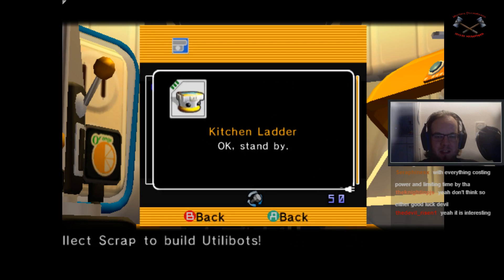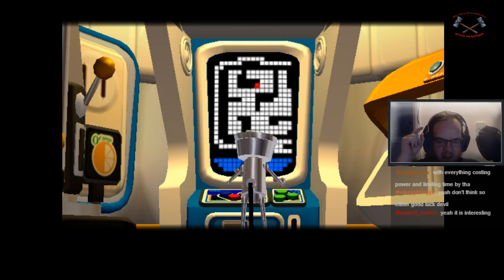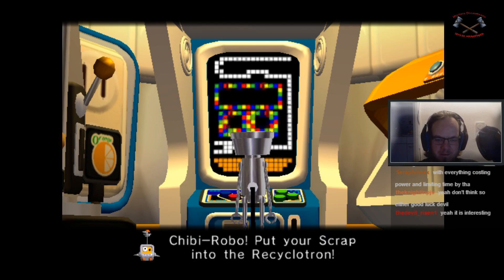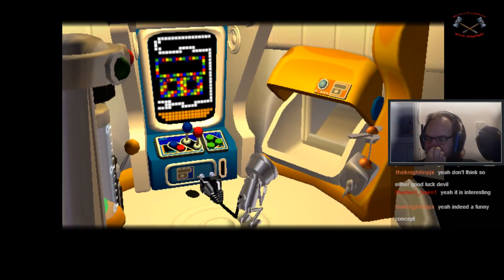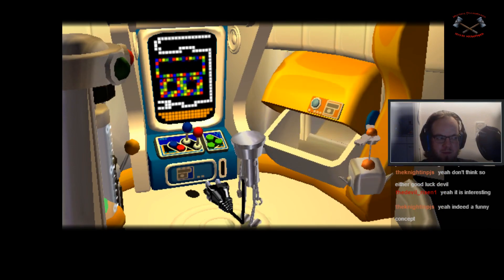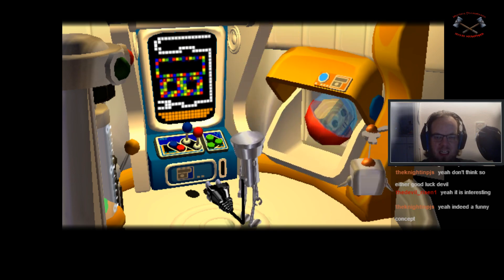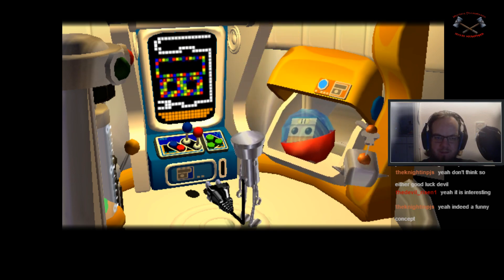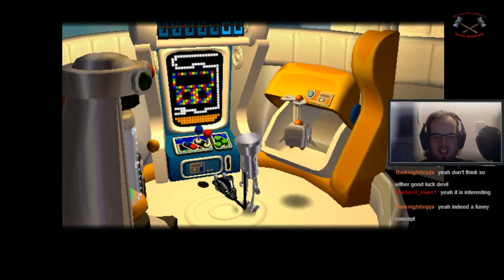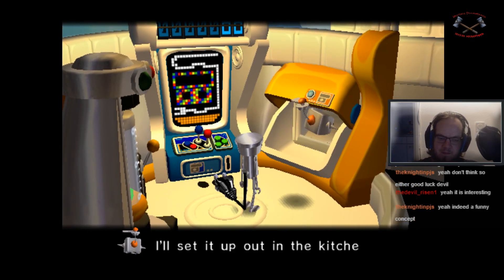I'm going to do the foil ladder, because I believe this is what I need to get the spoon, which is a very important upgrade. It's a Utilibot, you don't say — in the kitchen.